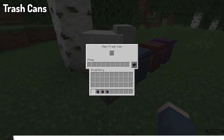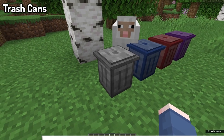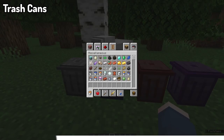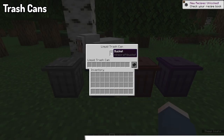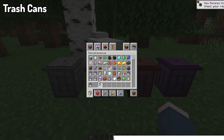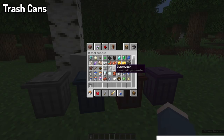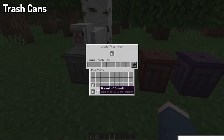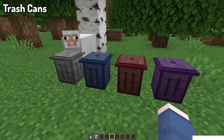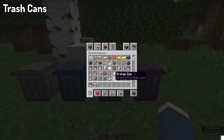We've got a mod called Trashcans. This is pretty self-explanatory — it gives you access to four different types of trash cans. Three are unique: one is an item trash can, one is a liquid trash can, and one is an energy trash can. The fourth is the ultimate trash can that can void all items, liquids, and energies. It's really useful as you can transfer things into it and filter them, great for clearing excess junk from your system.